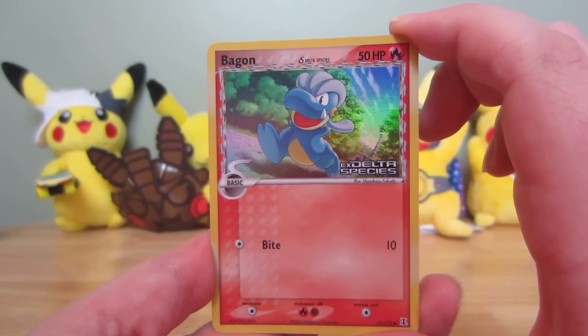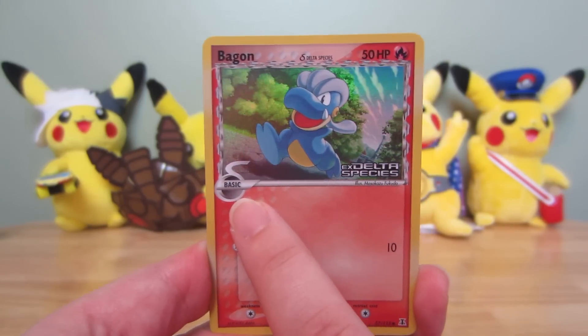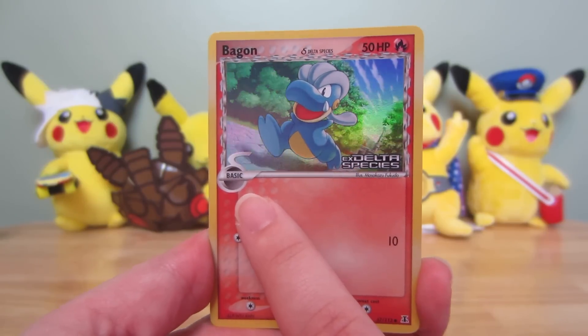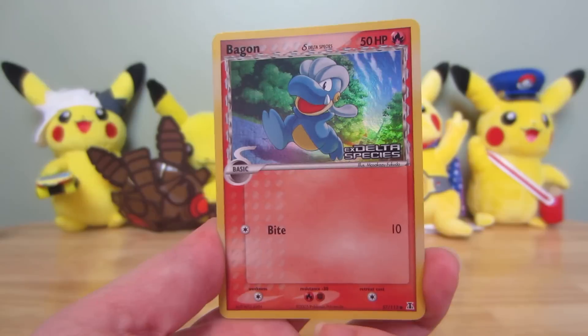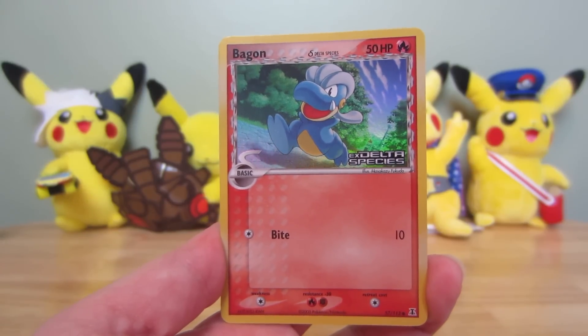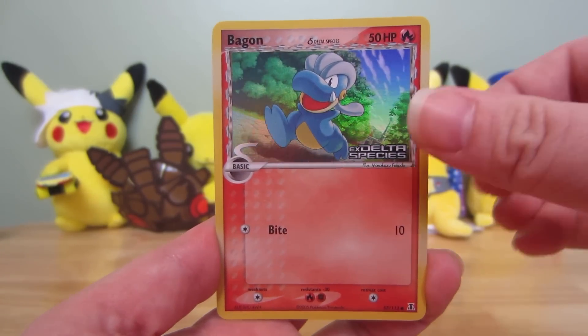Now here Bagon is a fire type, and that's why you've got this little Delta symbol over here. So there are a few Deltas in here with different types. It's just all the rares — they're like part metal. He's double weak too. Fire and, or resistance, sorry. Fire and fighting. That's interesting.